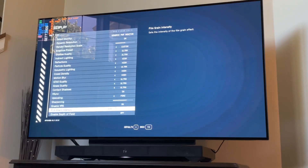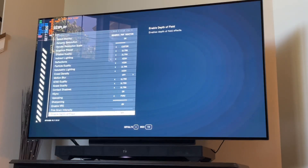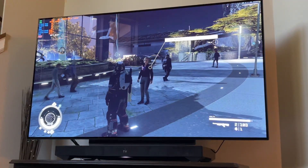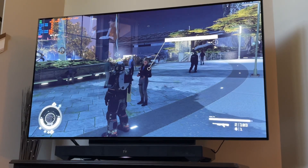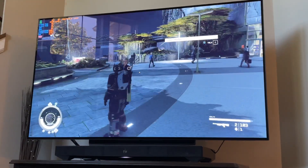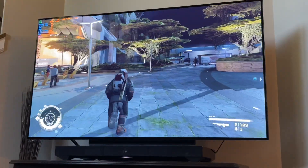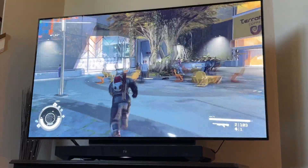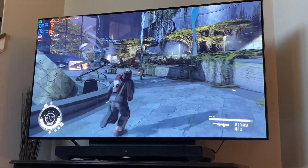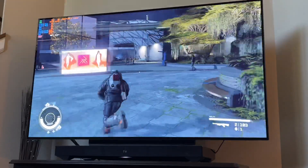I'm switching to ultra custom settings — disabling motion blur, depth of field, and film grain. Frame generation temporarily turns off in menus and then turns back on — that's behavior from the newer version of the PureDark frame gen mod. And even after switching to the highest settings on just that single P-core, we're still at 96% GPU utilization and holding around 96 frames per second.